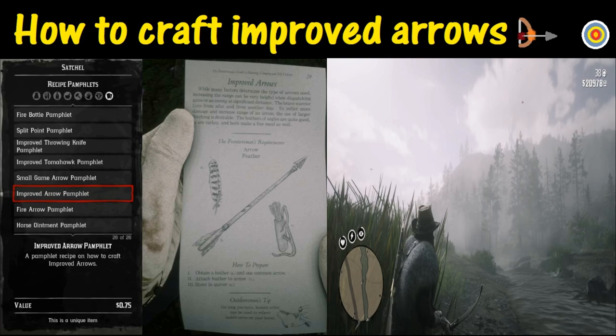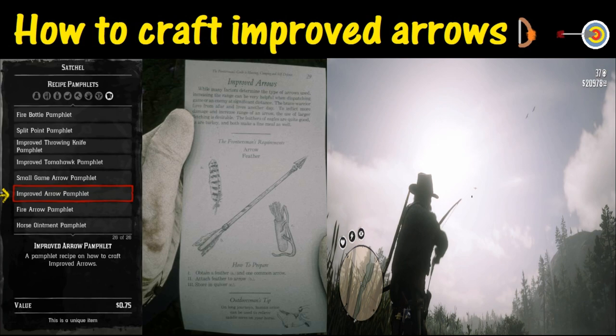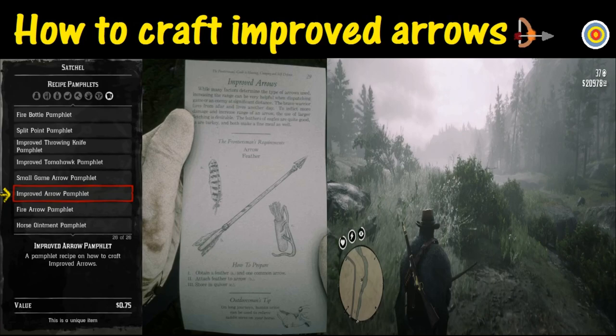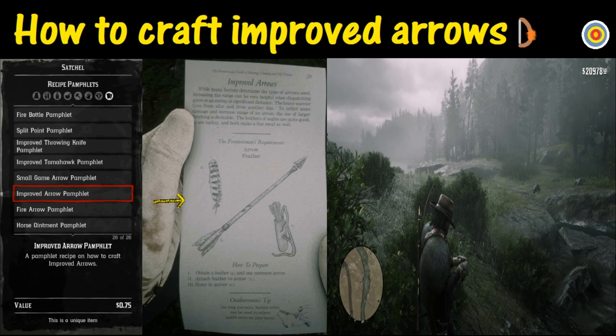The next item you are going to need is a flight feather. To get a flight feather all you need to do is shoot anything that flies — however you shoot it is up to you. The kill quality does not matter. All that matters is that you need to skin it and obtain the flight feather, which we do right here.